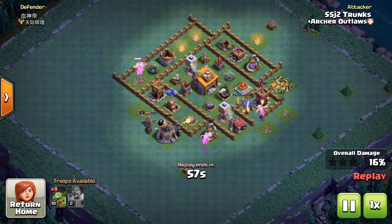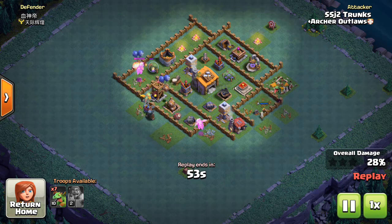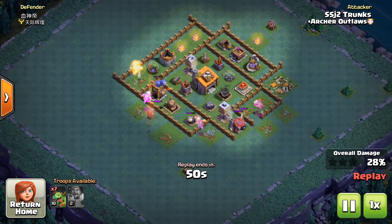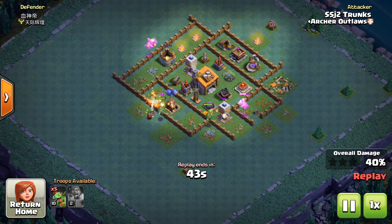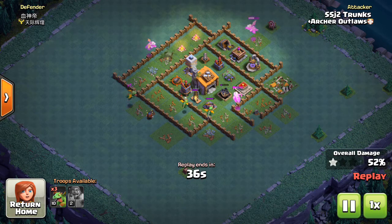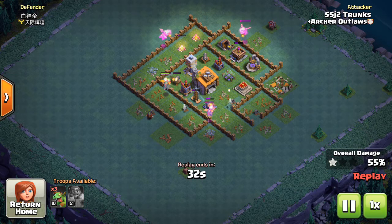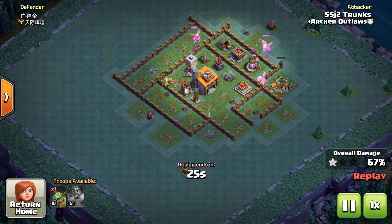Down at the three o'clock to four o'clock area there's not a lot of air-targeting buildings — no firecrackers, no air bombs — so just two baby dragons are able to take out that archer tower and the little troops running around. On the air bomber tower you can see one dragon was about to die, and just as that's happening another one goes in — slowly keep replacing the baby dragons and working around the base.